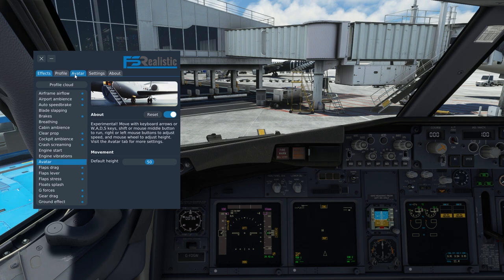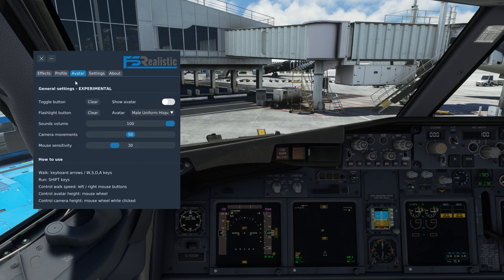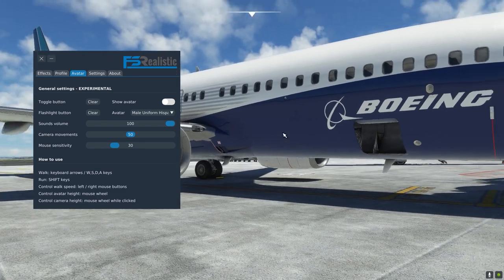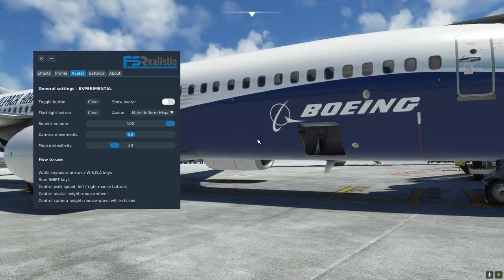We're going to be concentrating on the avatar feature. It's still in an experimental phase — there are a few little glitches here and there — but it is available now with the latest version of FS Realistic. You simply press the P button, which I've assigned as the button here to go into that mode. You can hear a nice little noise, and there you go — we're in the first-person view.